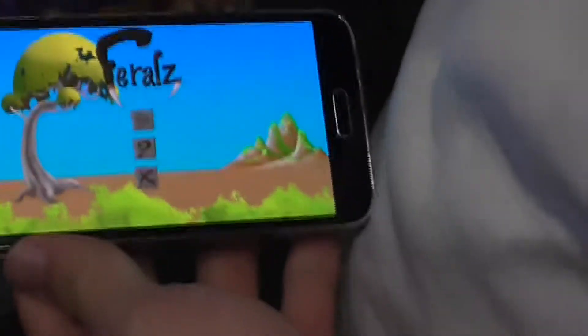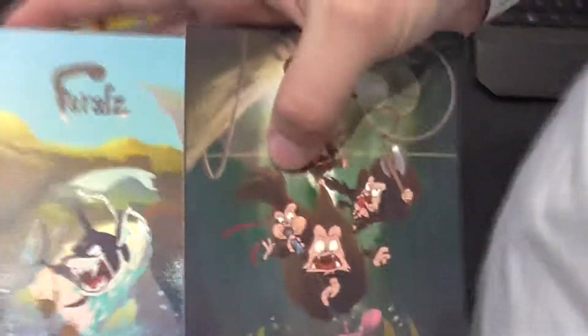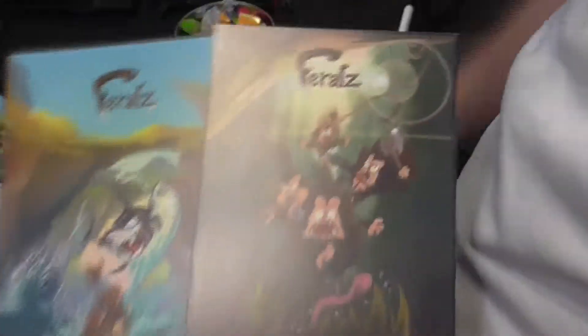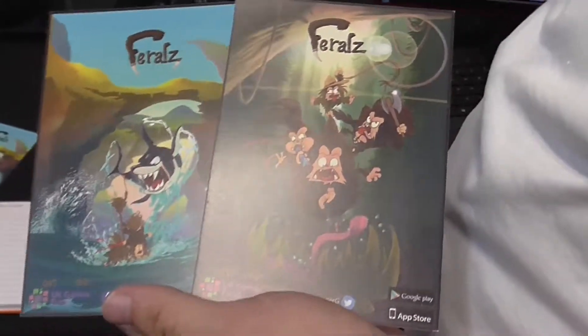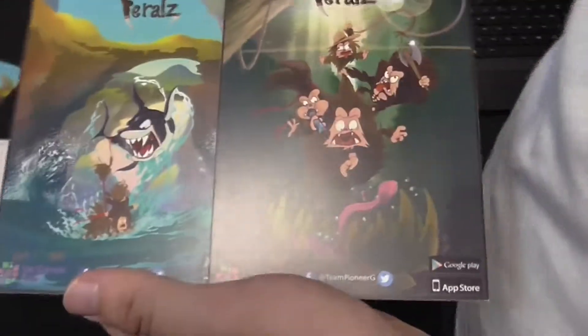What is the game and what's it all about? This is the game itself, it's called Fettos. It's a 2D action platformer that runs on any mobile device. Recently we've discovered it actually runs on even Amazon Kindle and devices like that, which is quite amazing. It's touch-based controls and it's got very vivid graphics.